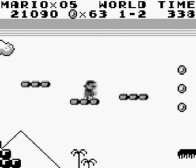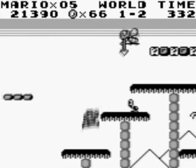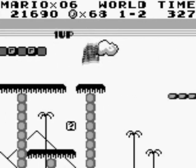As always, nabbing 100 coins grants you an extra life. Little hearts that you will find will actually give you an extra life as well, like this one right here.